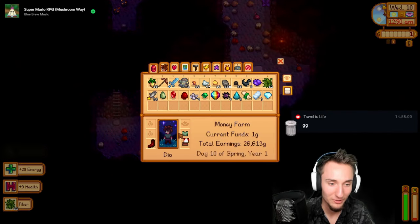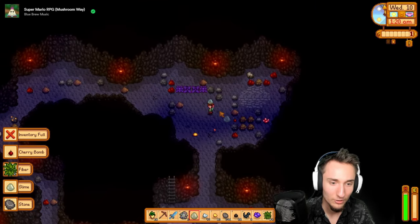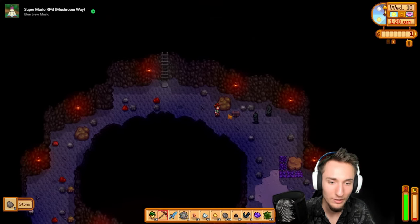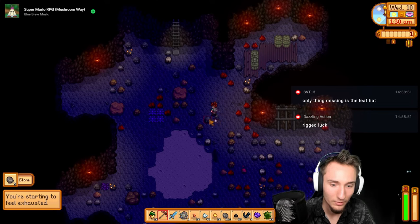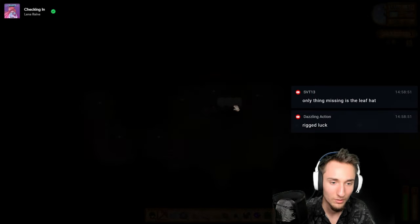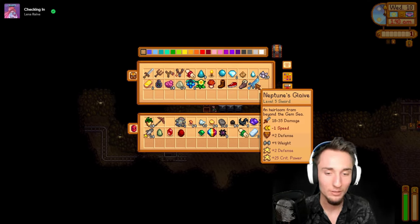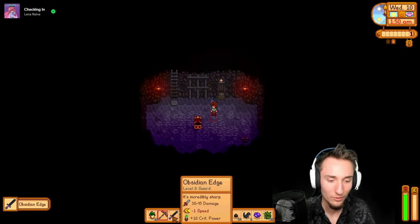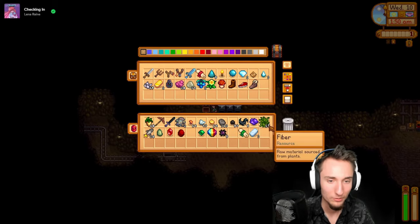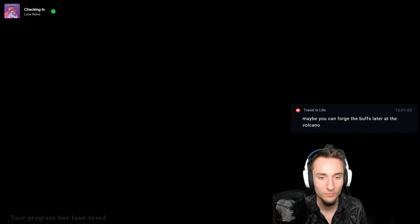I should smelt the copper for basic sprinklers. Freebie! Floor 90 here we come. The Obsidian Edge is going to be a step up from Neptune's Glaive - even though Neptune's gives plus two defense and 25 crit power, it only does 18 to 35 damage, while Obsidian Edge does 30 to 45 damage. That's way more. Today was a very good day. Level four mining, level three combat.